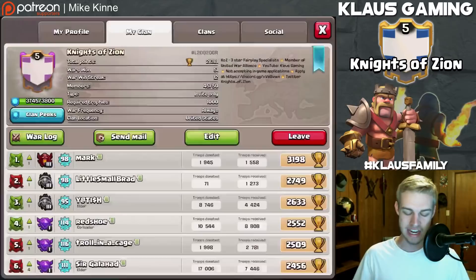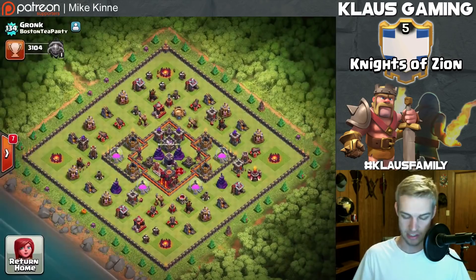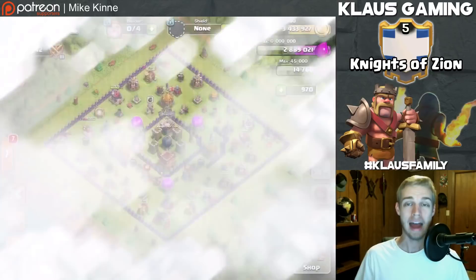I haven't been able to clear everything off my base because all my builders have been busy. If you haven't seen the special obstacle yet - if I go into my clans and check out the Boston Tea Party and look at Gronk's base - here is our special obstacle: the scary pumpkin. It's so cute, it's like a mix between a pumpkin and a Venus flytrap. Super cool.